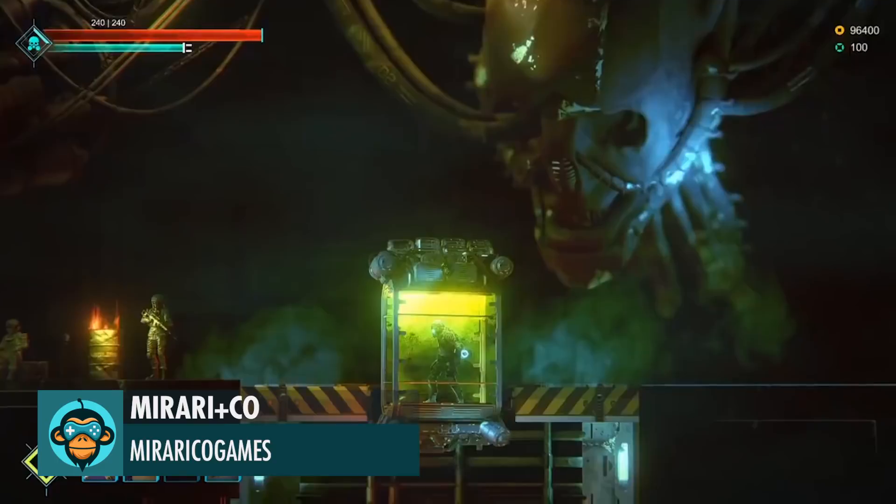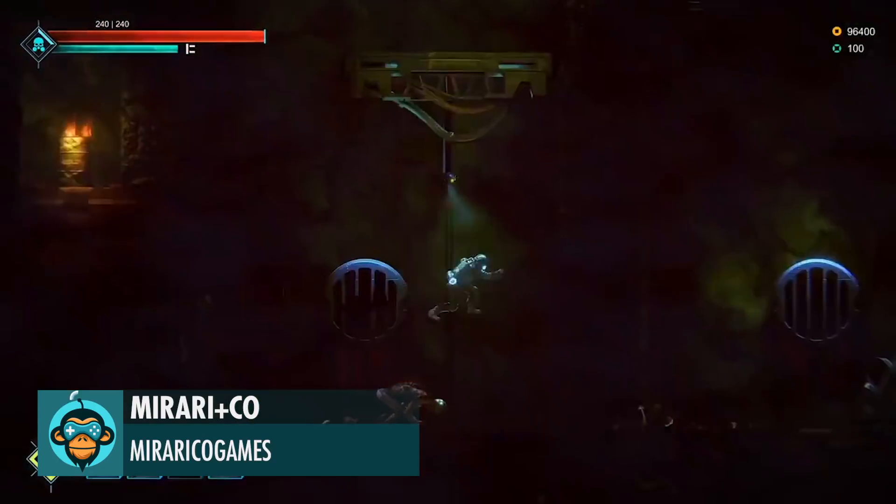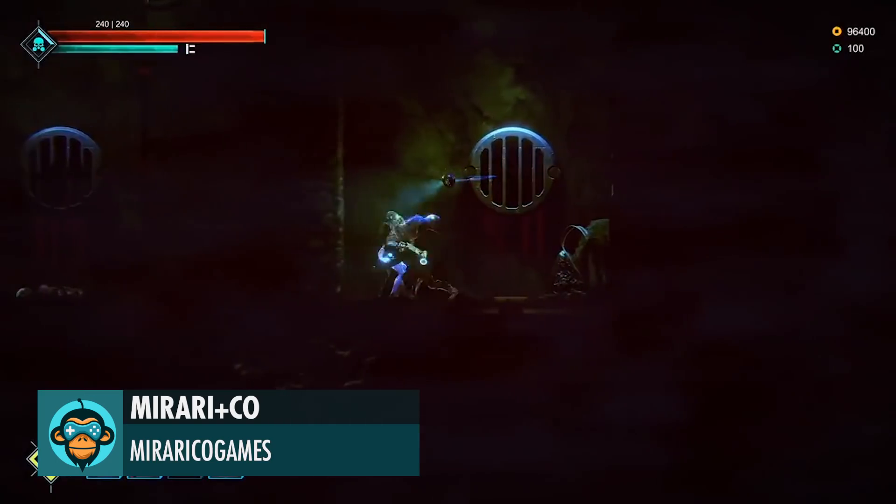We are excited to introduce the game Darklight, a sci-fi 2D action platformer by Mirari and Company — the link is below.